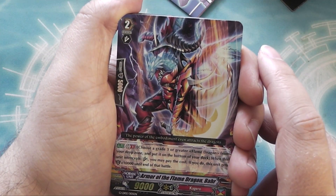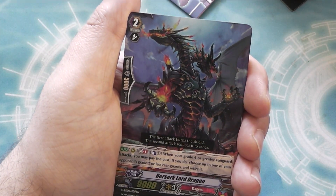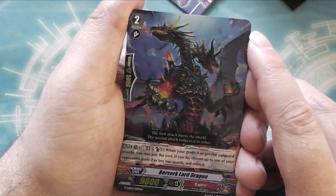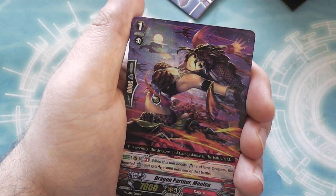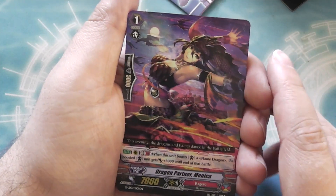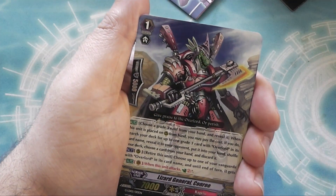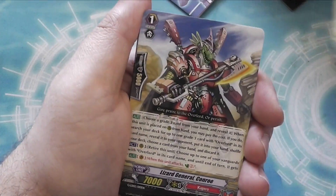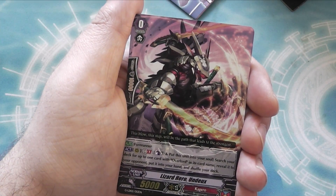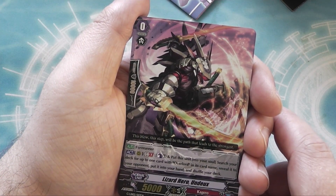Then you've got Grade 2: Armor of the Flame Dragon Bar — Bar's been upgraded another grade — you get three of those. Then Berserk Lord Dragon, an upgraded Berserk Dragon, and you get four of those. Dragon Partner Monika — she used to be the draw trigger, now she's a 7k that gets plus three when it boosts a Flame Dragon — you get two of those. Lizard General Conroe is back as a Grade 1, and you get four of those. Your starter is Lizard Hero Undir, who's back and this time actually has a skill — it basically searches out an Overlord, which is pretty useful.